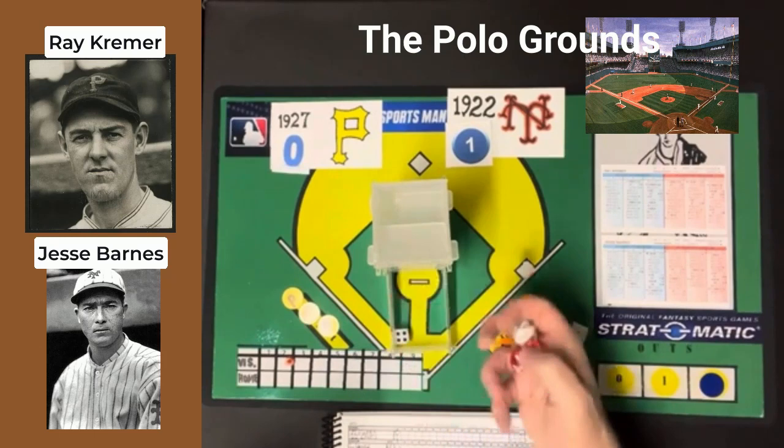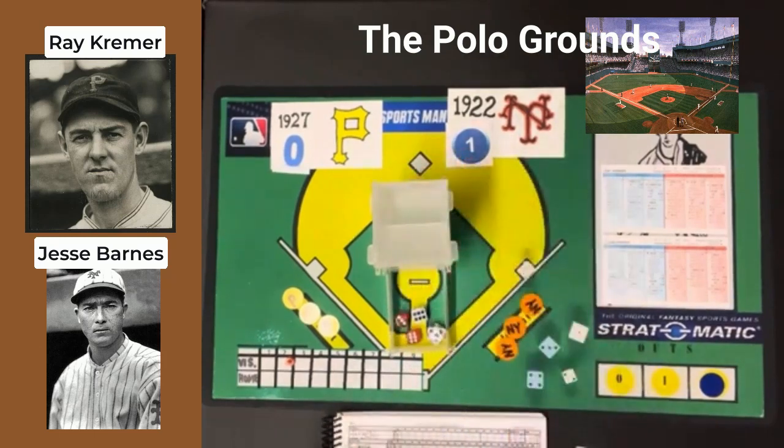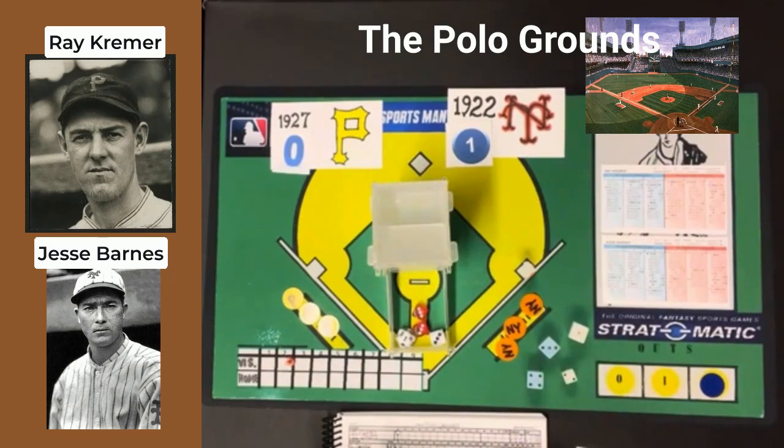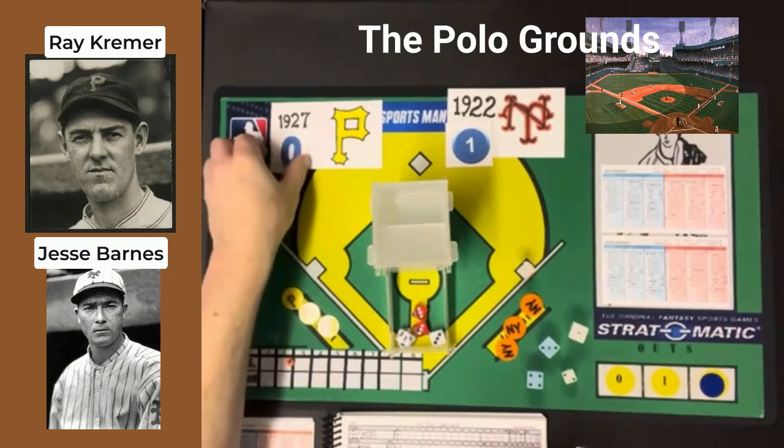That brings up George Grantham. He gets a 6-9 batting left, and — is that a home run? That is a home run! George Grantham ties the game with a homer. You don't see that very often from the guys in the '20s. Joe Harris is up next and gets a 3-6, which is going to be a ground ball to shortstop. But the Pirates get their first run in the top of the second inning.